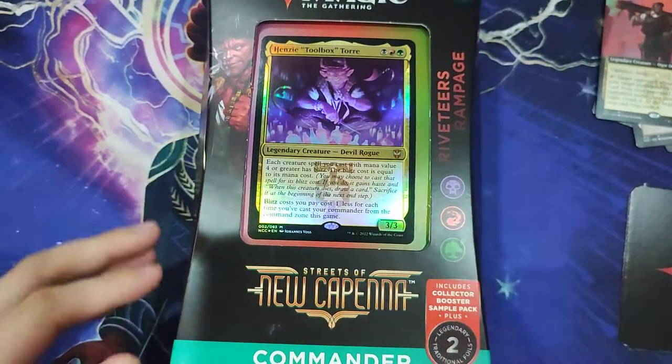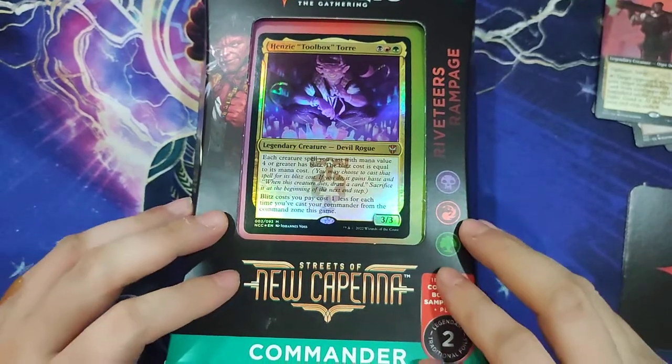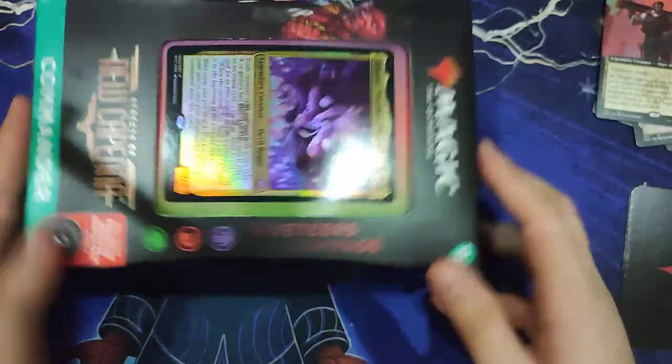Hello Magic fans, welcome to another unboxing video. We're unboxing Deck 4 of the Streets of New Capenna Commander Decks. This one is for the Riveteers — it's Riveteers Rampage.